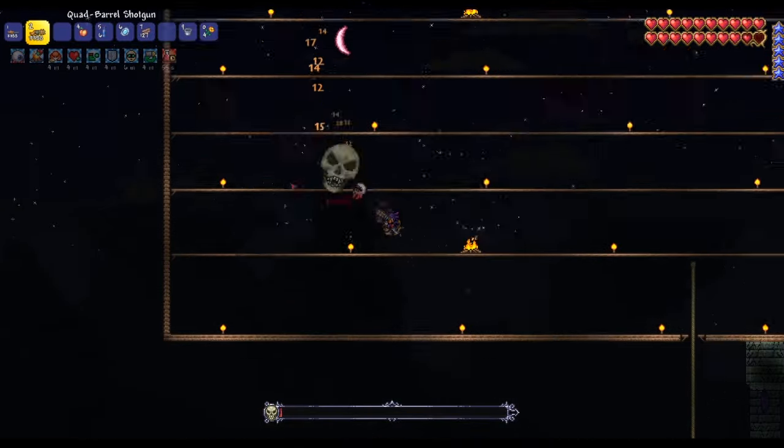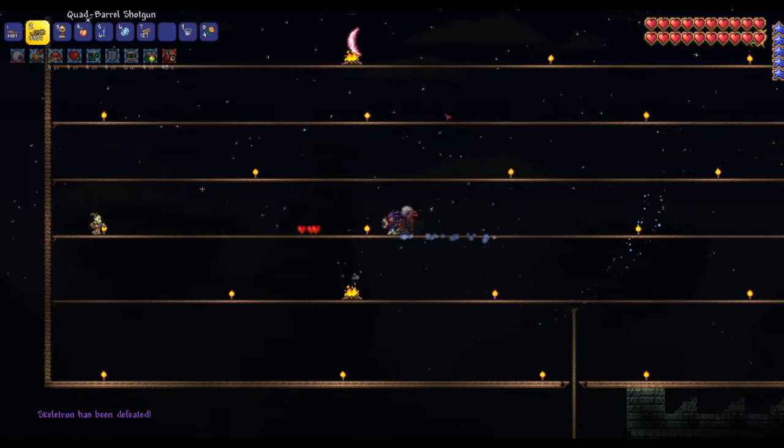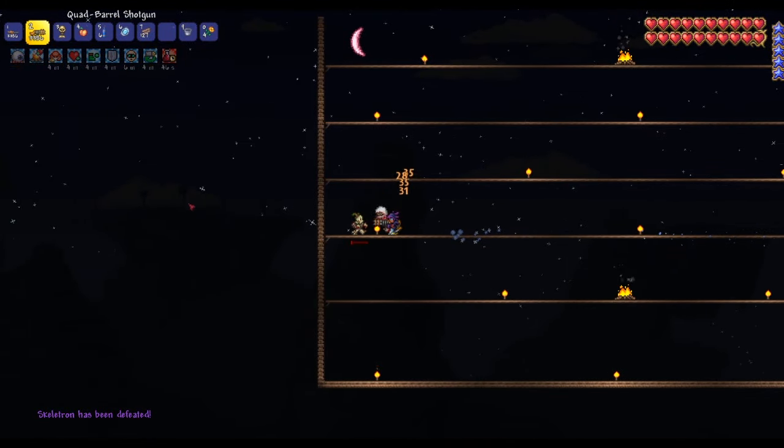Make sure to make really good use of your Shield of Cthulhu, dodge through those skulls, don't get stunlocked when his head starts spinning, keep on gunning, and congratulations — you have single-handedly defeated Skeletron on Master Mode!